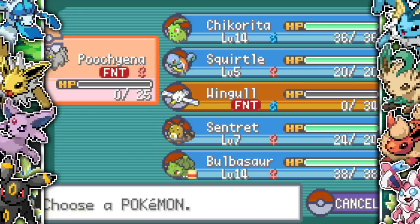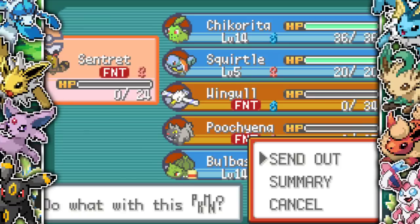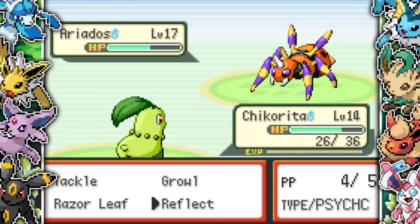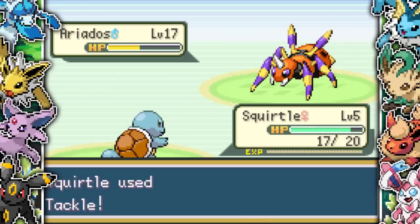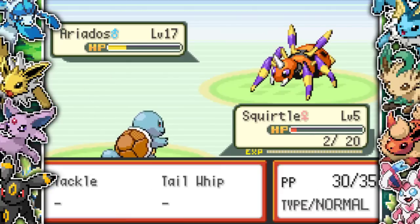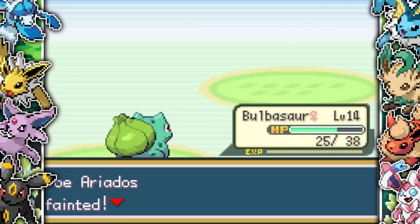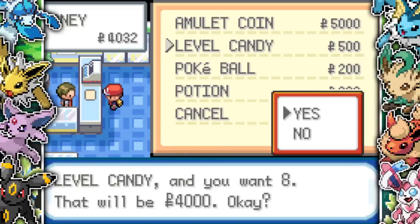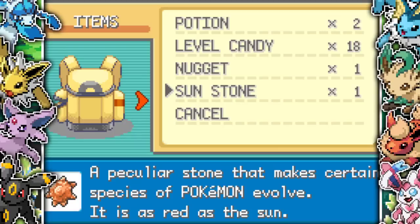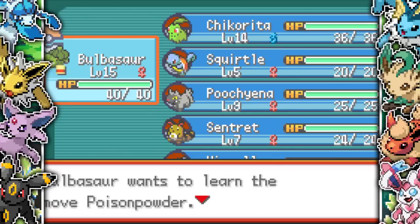He then sends out an Ariados at level 17 — his second Pokemon — and his team is absolutely ridiculous. Quick Attack destroys my Sentret, I have two grass types left against bug types, Chikorita goes down, Squirtle gets a Tail Whip off which does damage, then dies, Bulbasaur tries a Leech Seed. We take out the Ariados but a Beautifly comes in with Gust and destroys me. I head back to the PokeMart and buy more level candy — I'm super under-leveled.